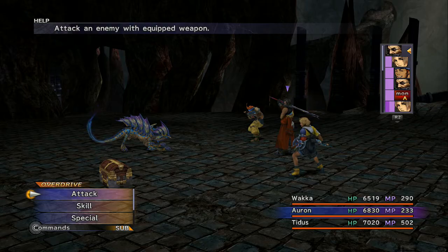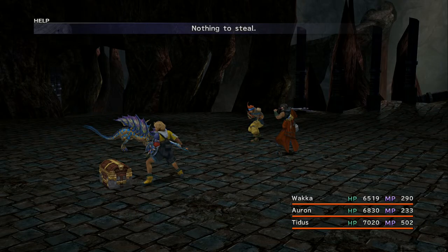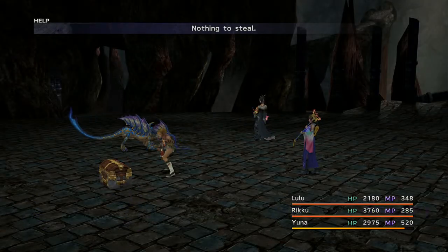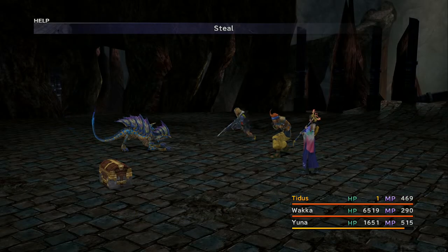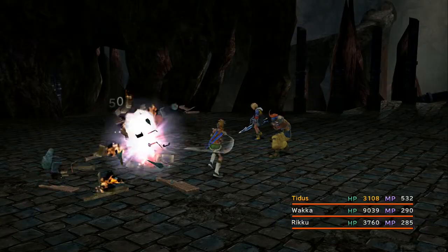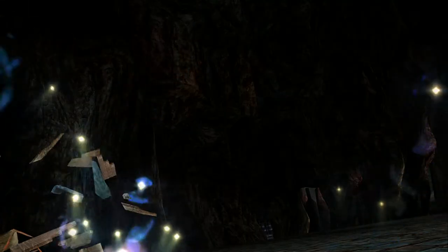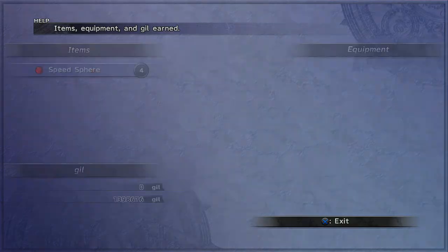And finally, we have Mimics. The Omega Ruins, like Bikanel and the Moonflow, is no stranger to having chests in battle, but there's a twist. If you steal from a chest and receive nothing from it, it's going to turn into a Mimic, and those Mimics can take one of four shapes: a Machina, a Rock, a Basilisk, or a Ruminant. Each has very different stats. The Ruminant version is simple to defeat all around. The Machina has high defense and is easier to eliminate with Demi, Doom, or Shooting Star. The Rock version is more susceptible to magic. The final form, the Basilisk, has opposite defense to the Rock, so casting Hastega on your heavy hitters will make it go down quickly. Mimics are a great source of gil at this stage, especially if you have Rikku's God Hand fully maxed out.